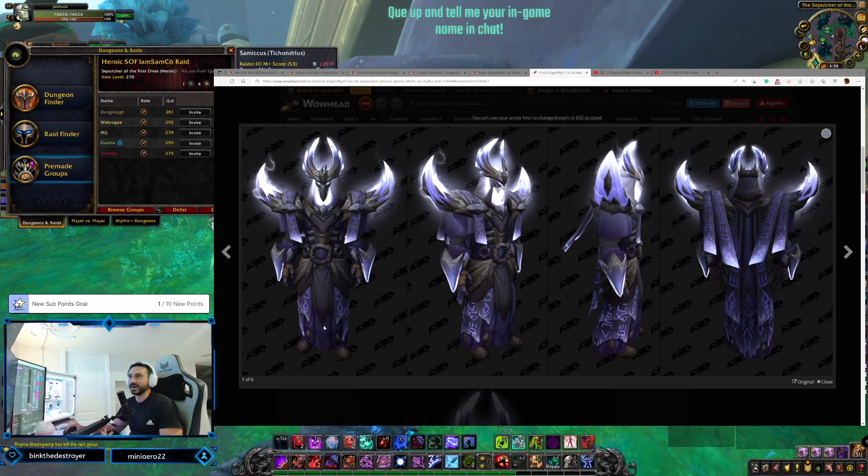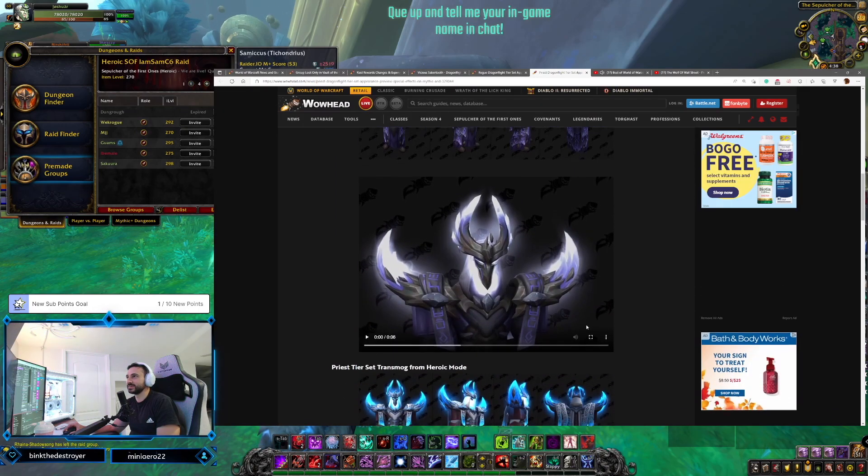The priest set has a lot going on - a lot of writings and sigils and all kinds of stuff. The helm is pretty cool, gives me an owl vibe with the ears. I like the way the helm kind of curves with the shoulders - it's nice. Let's see how it looks animated.